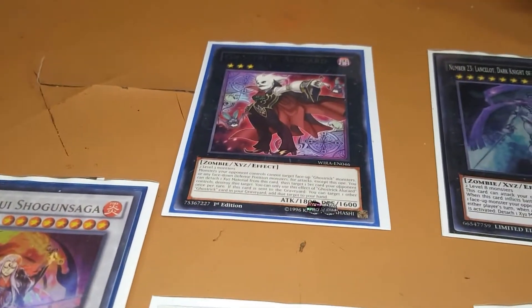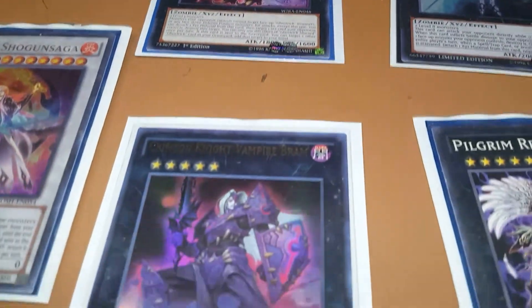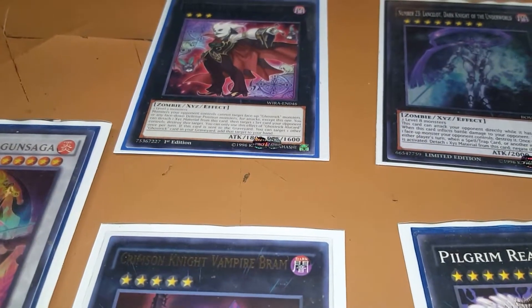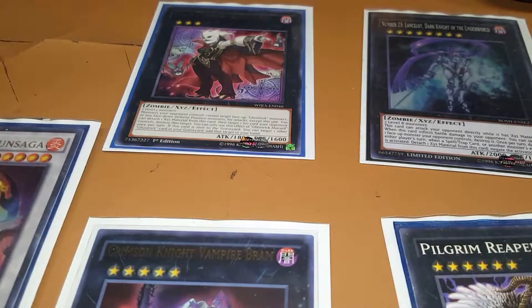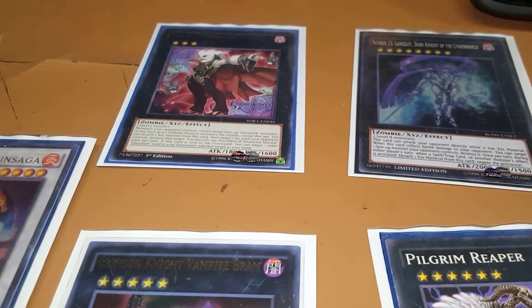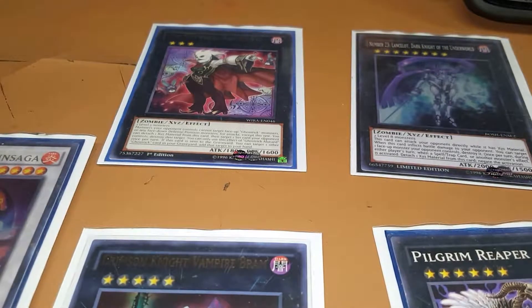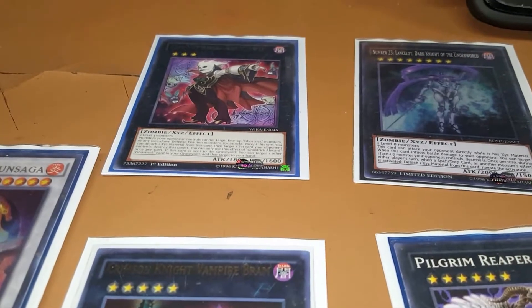I also run one copy of Ghost Trick Allocard because of the Uni-Zombie Beast of the Pharaoh combo I realized. You detach the material and pop a set card. And if it's sent to the grave, you target another Ghost Trick card in your grave and add it to your hand. Monsters your opponent controls cannot target face-up Ghost Trick monsters or any face-down defense position monsters for attacks — except this one, which isn't really relevant, but it's there.